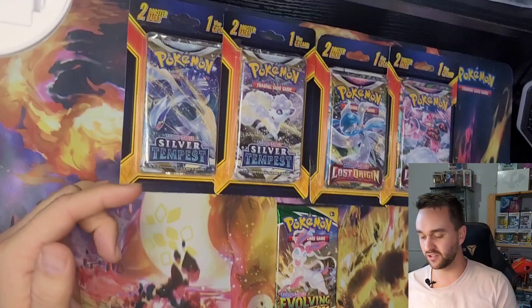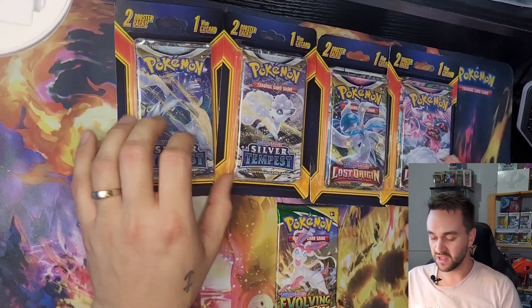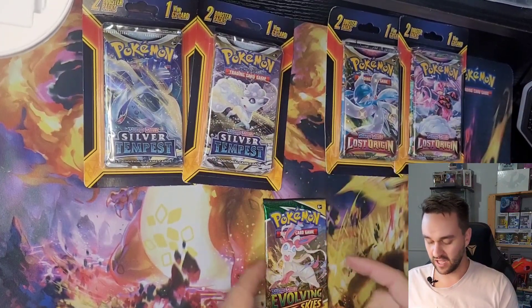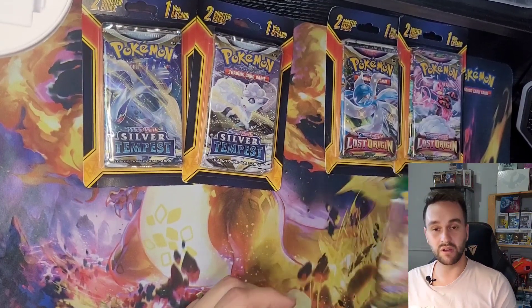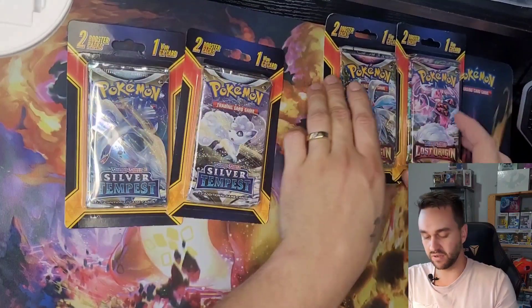Hi everyone, it's Pokémart. Today we're back and we're gonna do some booster packs from Walmart. We have four Silver Tempest, four Lost Origin, and we have one Evolving Skies that for some reason my wife decided to buy. So we're gonna do it in this video, but we're gonna keep it to the end. I think we're gonna start with this Silver Tempest one.